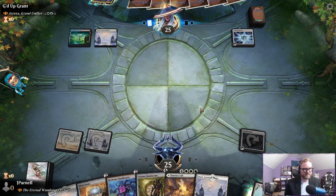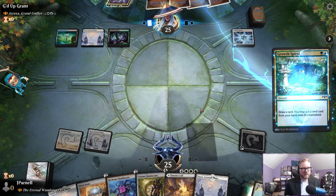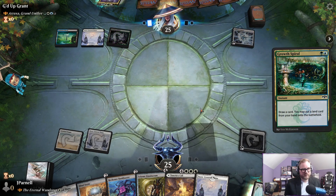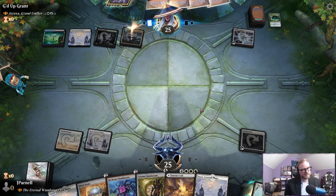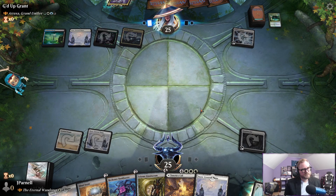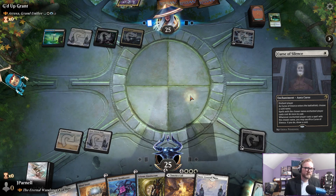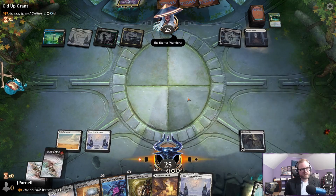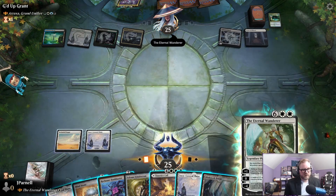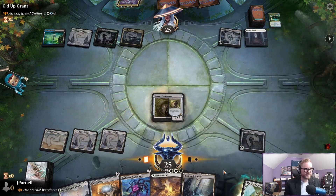We're going to play the ramp off — who can ramp harder? They're ramping pretty good. Curse of Silence — Curse of Silence on the Wandering Emperor? Oh, not the Eternal Wanderer — that's a different one, although that's in this deck too.